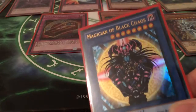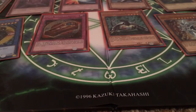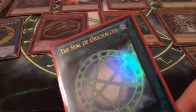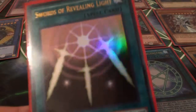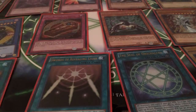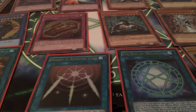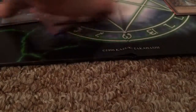Magician of Black Chaos — ultra rare, sorry. Dark Magician. The Seal of Orichalcos — ultra rare. Swords of Revealing Light — ultra rare. Gold Sarcophagus — ultra rare. And then Crush Card Virus — gold rare from the Premium Gold set. So those are all from my Spellcaster deck.